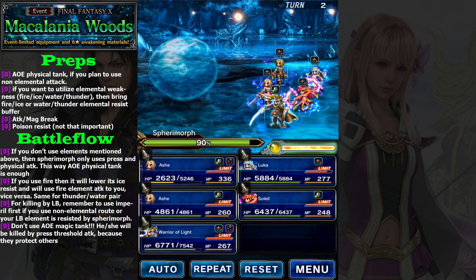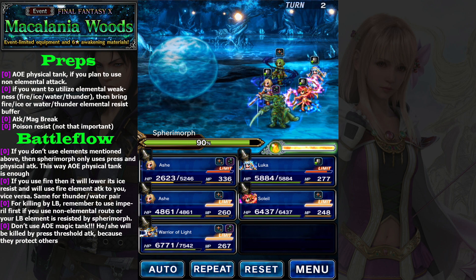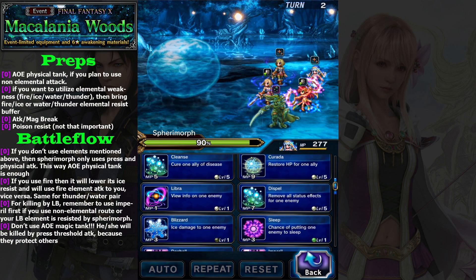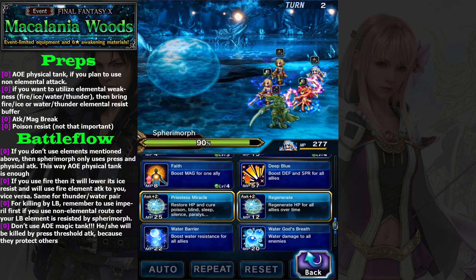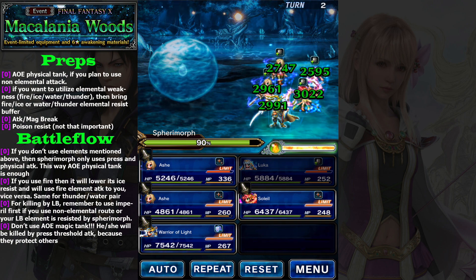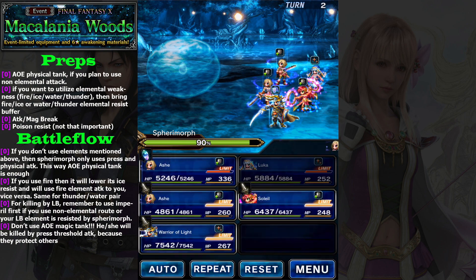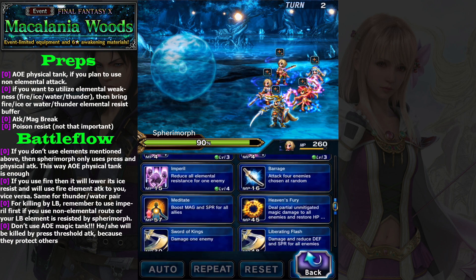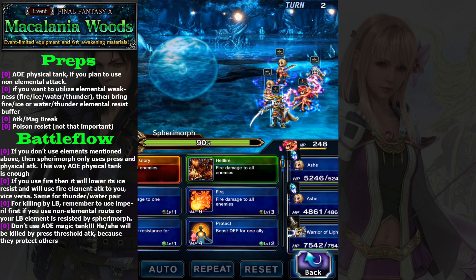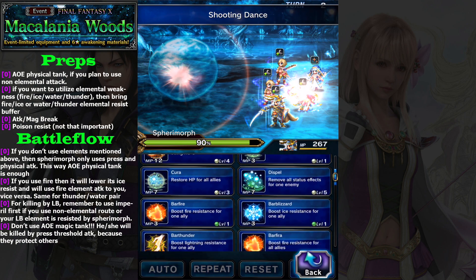It's not that hard, but if you use elemental attacks — for example fire — then it's gonna start to use fire against you too. It also uses physical attack along with magical attack. So I believe it is better to use non-magical attack, but if you want to do that, feel free.